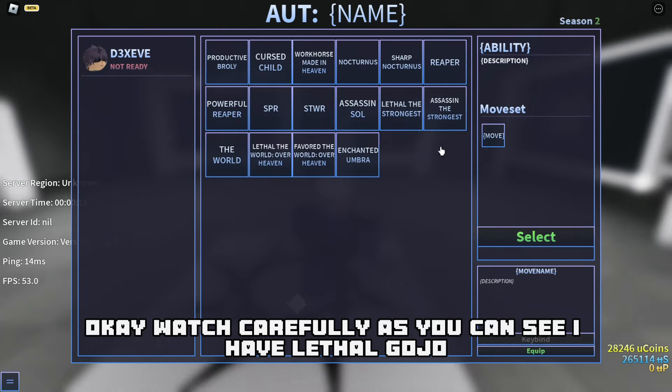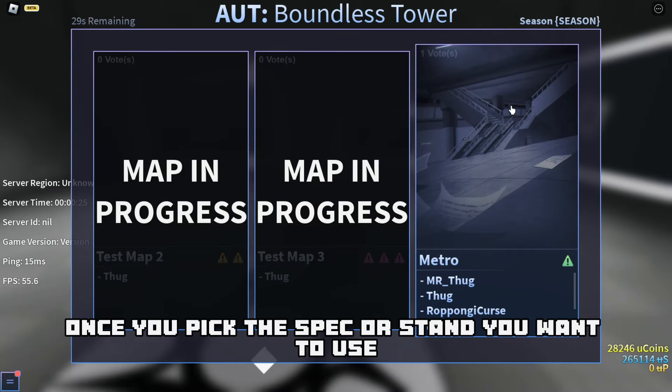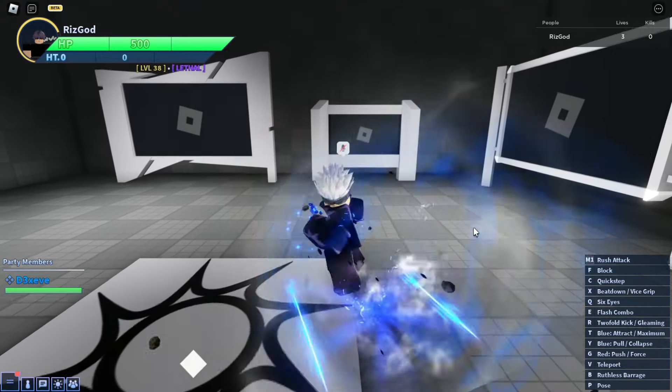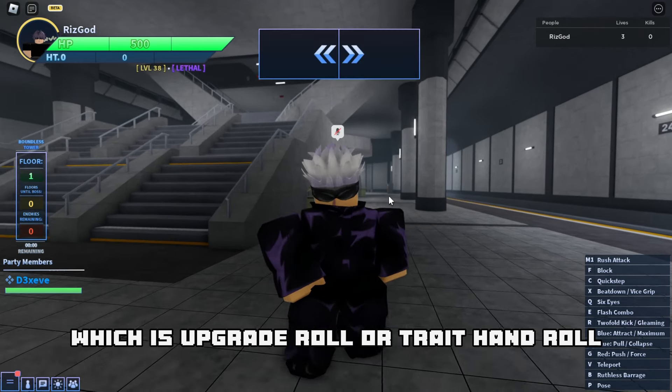Watch carefully — as you can see I have Lethal Gojo. Go start, and once you pick the spec or stand you want to use, there are 2 trait roll options: upgrade roll or trait hand roll.